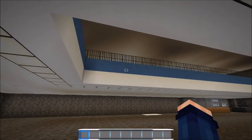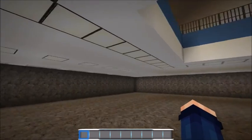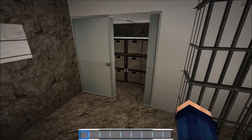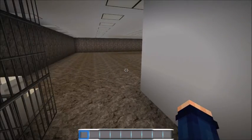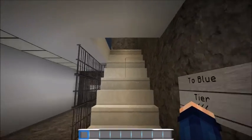I've embedded all of the lighting into the ceilings, which is one reason I did the double layer - a ceiling and a floor - so I could embed the lighting and it wouldn't show through up top. Down here is a supply closet with more storage, it's lit in there. Let's go upstairs and see what I've done on blue tier.